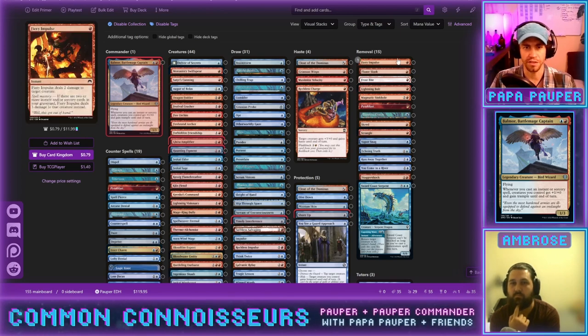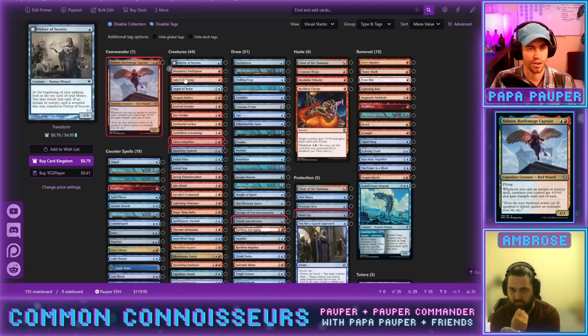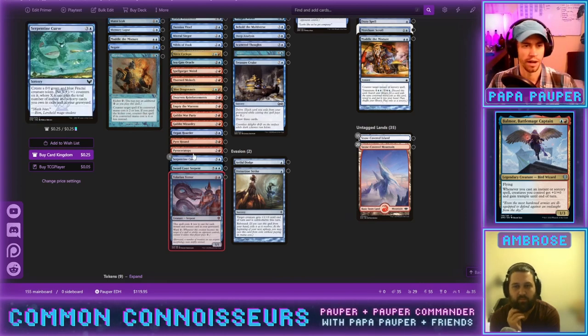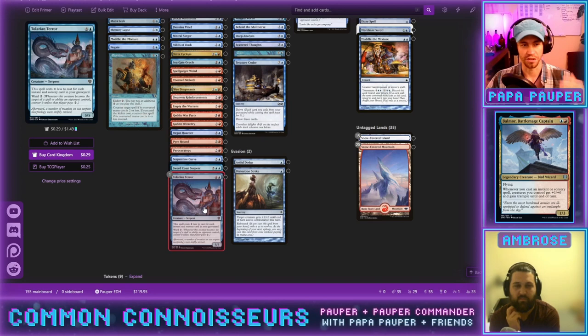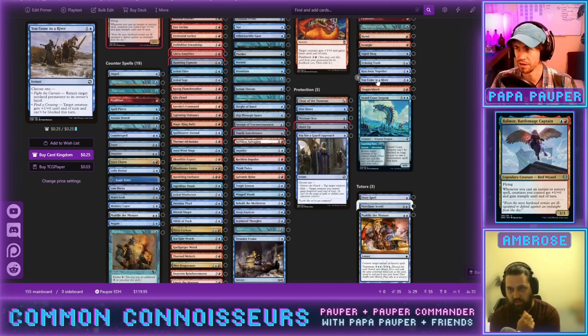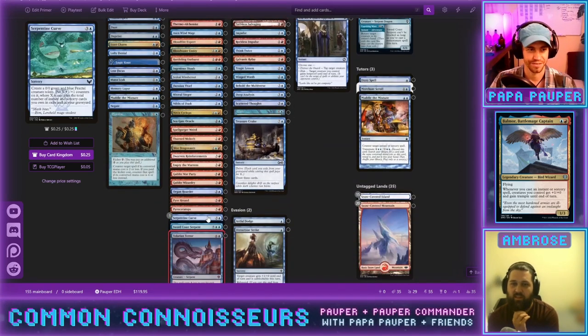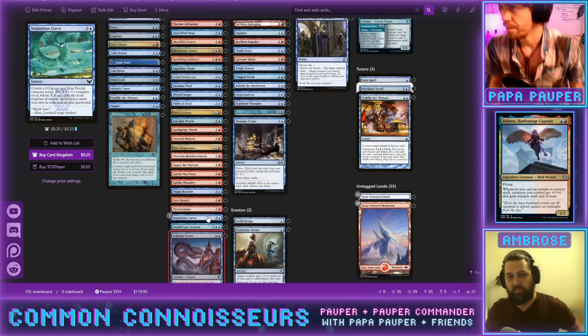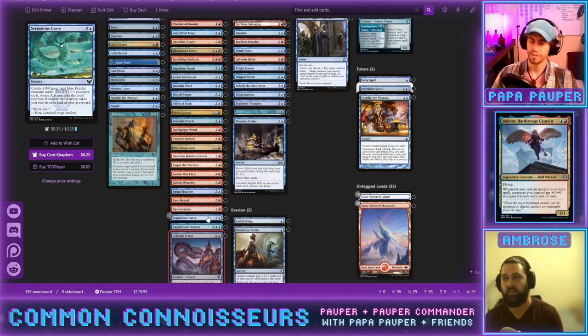Let's move over to creatures. We've got some expensive ones we can probably cut right away. Tolarian Terror is great in this deck — not offering to cut that. Serpentine Curve for four mana probably ends games if we can play and protect it — it's just huge, and with unblockability effects you could hit someone for twenty. Actually, Balmore already grants trample, which is a good point against needing unblockability.